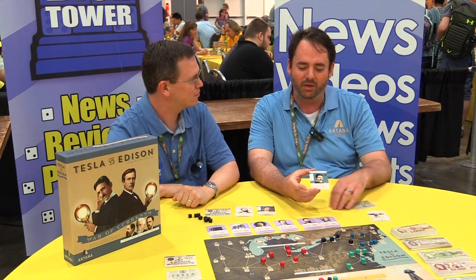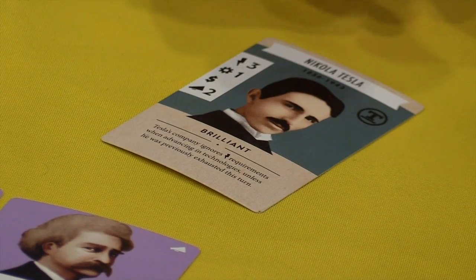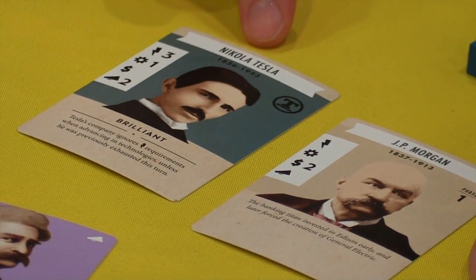So you have as your asset here in the company this great famous inventor, and then you and the inventor together hire other people — like JP Morgan, for example. He has two finance, so he makes up for some of Tesla's weaknesses.